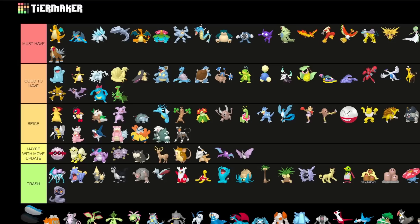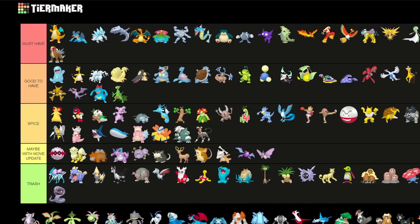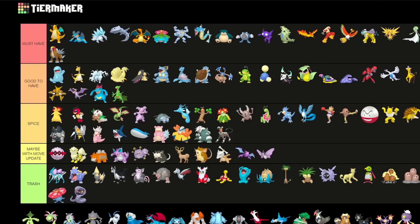Wailord is also Spice — I used it recently and it was a lot of fun in the Great League. Camerupt needs another move update to be decent — I feel like this Pokemon could be really cool with a cheaper Fire-type charge move, which I also put in a video yesterday. Flygon is a cool Spice pick especially for limited metas — definitely something you can get if you have one.